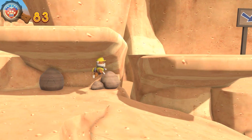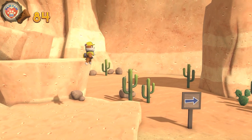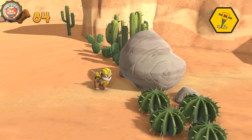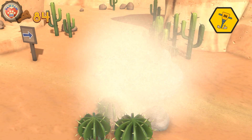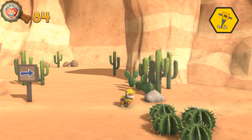Choose which pup ability to use. Way to go.